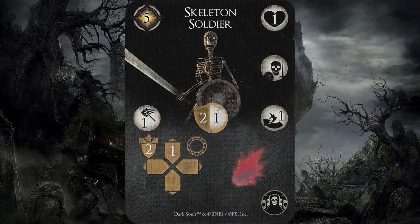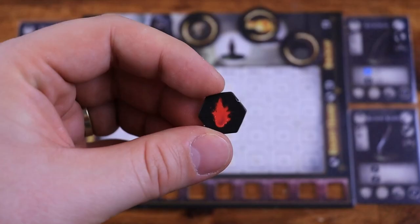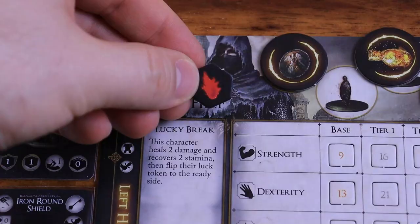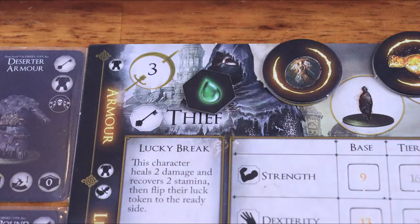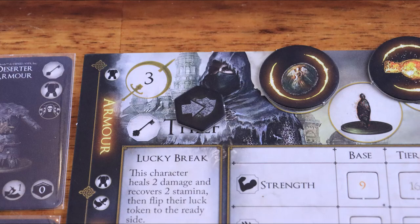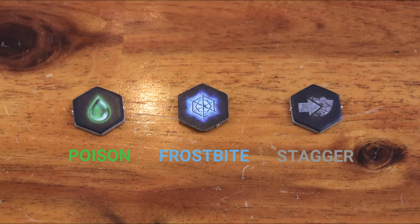After a failed dodge, if the attack has a condition symbol, place the corresponding condition token on the character's dashboard even if all damage is blocked. When a character has the bleed token and they receive damage, they suffer two additional damage, then the token is discarded. When a character has the poison token, at the end of their turn they suffer one damage. When a character has the frostbite token, they recover one less stamina at the start of their turn. When a character has the stagger token, they must spend one additional stamina when performing an attack. Poison, frostbite, and stagger tokens are discarded at the end of the player's turn.